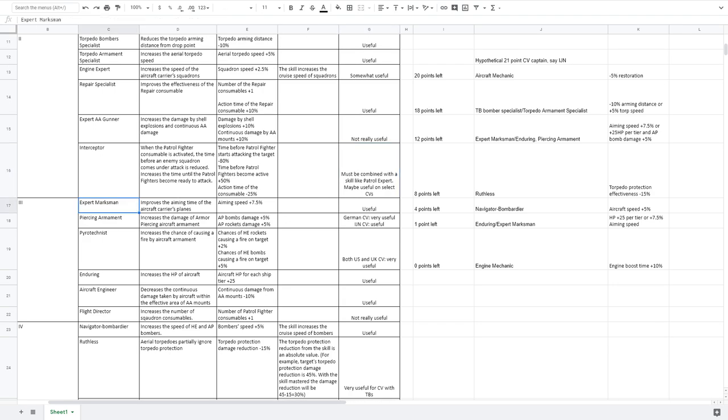At tier 3 for CVs: Expert Marksman gives a 7.5% buff to aiming speed for squadrons — useful. Piercing Armament increases AP bomb damage and AP rocket damage by 5% each, very useful for German and IJN CVs. Pyrotechnist increases chance of fires from HE bombs and rockets — very useful for US and UK CVs. Enduring increases HP of aircraft by 25 per tier, more useful at higher tiers. Aircraft Engineer decreases continuous AA damage taken by aircraft by 10% — useful. Flight Director gives one extra charge of patrol fighter — not very useful.